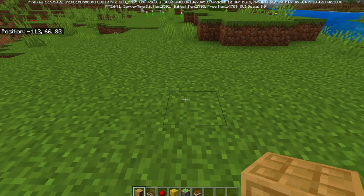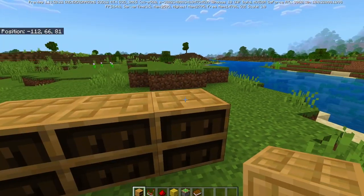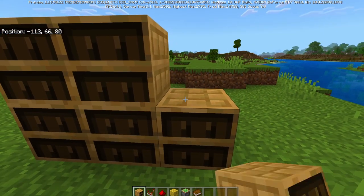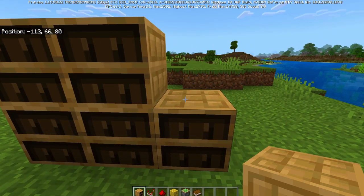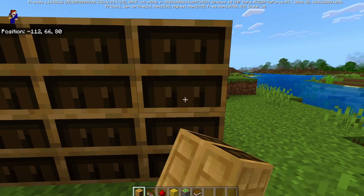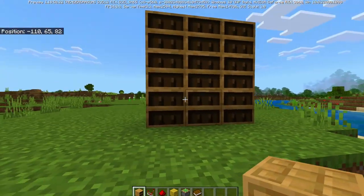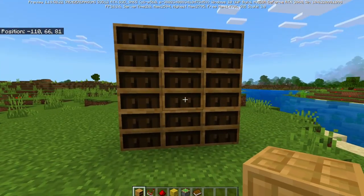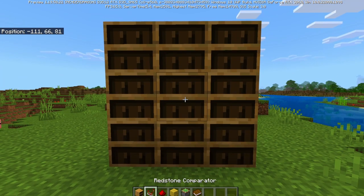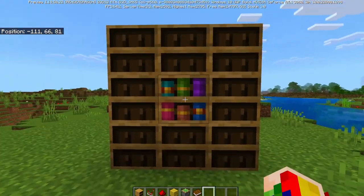To build this, place your chiseled bookshelves. When placing on top of them you'll need to crouch, otherwise you'll just end up taking books out or clicking for no reason. So crouch and place — same on top, crouch and place. I'm doing six so you've got a nice view of what's going on. These can be chiseled bookshelves or standard bookshelves, it's up to you. I'm going to fill up just the middle one so we can see the demonstration.